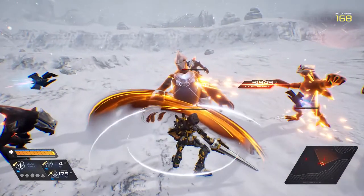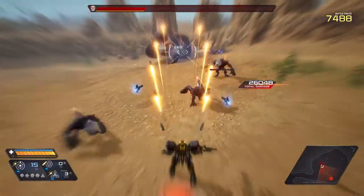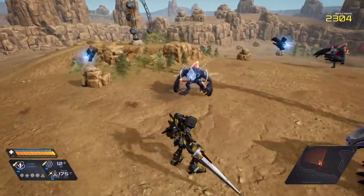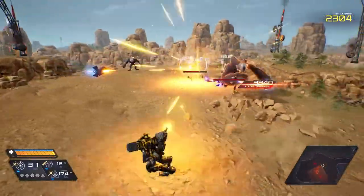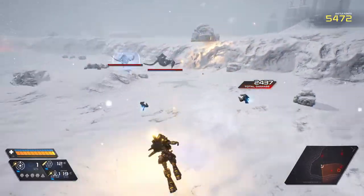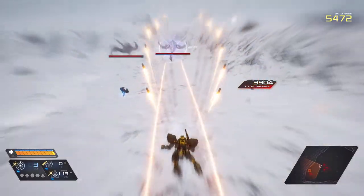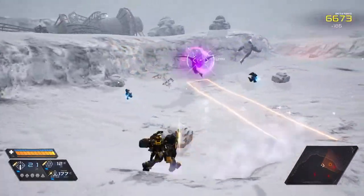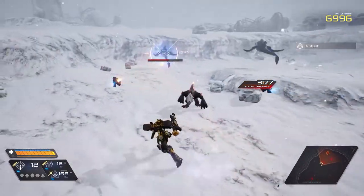Mass Builder has combat — yep, sure does. Based on a couple of hours of gameplay, we noticed that the enemies do not pose much of a threat. Even if our builds did have an effect on our playstyle, it wouldn't matter much to challenge our mechs currently in the game. We also noticed that the targeting system was janky — our MASS is able to track enemies as they move off-screen, yet the camera doesn't follow suit. The combat is a bit simplistic, but we did enjoy it from time to time as we took a break from building more mechs.